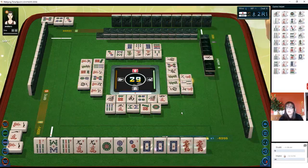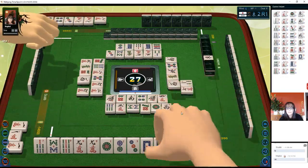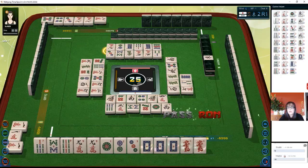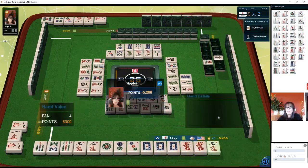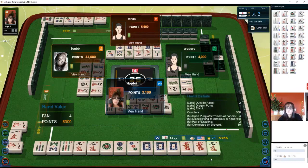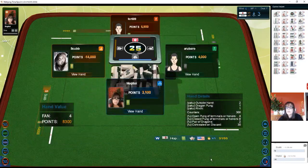We're looking for a nine crack or a red dragon. Two dots, six characters, west wind, eight dots. Nine characters — there we go, we got a ron, we got one! Four kan, which is... outside hand chanta, dragon pon — that's called yakuhai — and then riichi. And there were repeat east tiles so we got another 300 points for that.